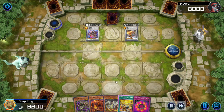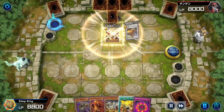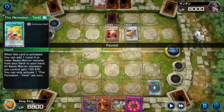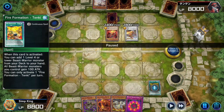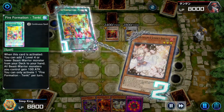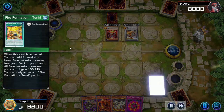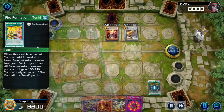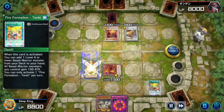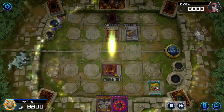Let's see what we can do to stop this. I think it's Kaiju time - give him the Sticky String. We're gonna activate Fire Formation - Tenki to search our deck for a Zodiac monster, but opponent's got their own Ash Blossom to negate our Tenki. Even if you don't have a prismatic Tenki, you can still play this deck. You don't need prismatic or regular Tenki - you can sub in just a generic trap as a way to search our Zodiacs.